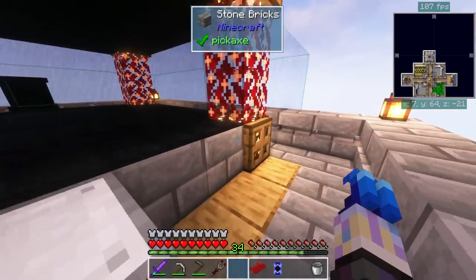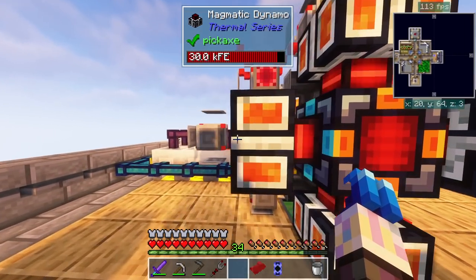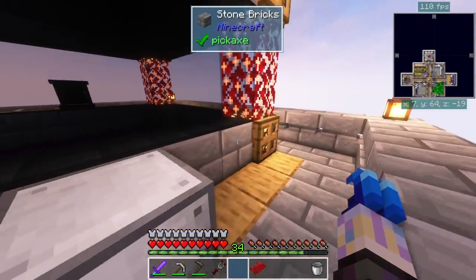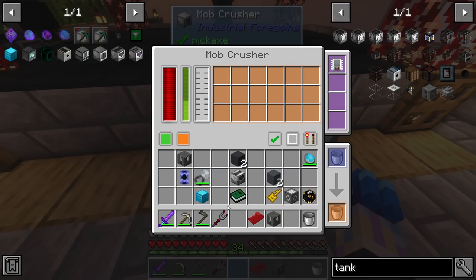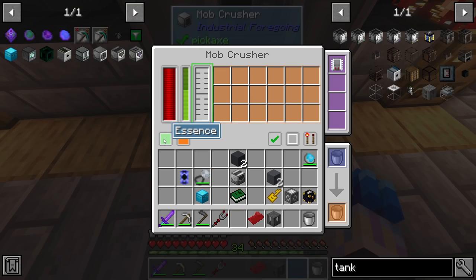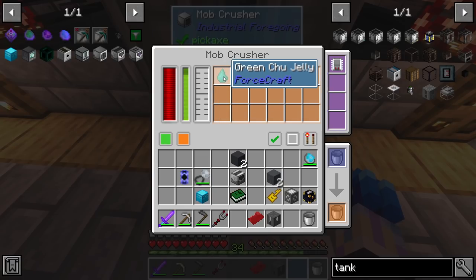Every 28 buckets of essence can do a full enchantment and the enchantments you get are actually pretty OP. As mobs spawn in - there we go, we're actually getting some essence now. Why did I get two tanks? Anyway, let's push this over here. I turned the machine off by accident - I'm a derp. That's why I wasn't getting essence. There should be getting it quite a bit faster than that. This also gets drops, so we'll have to deal with those too.